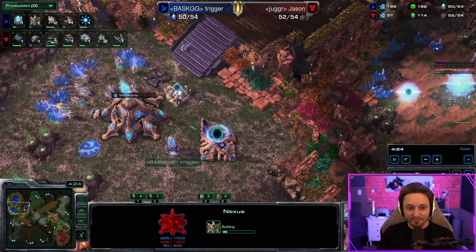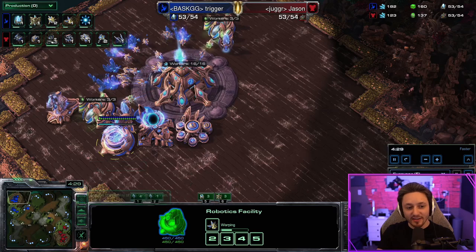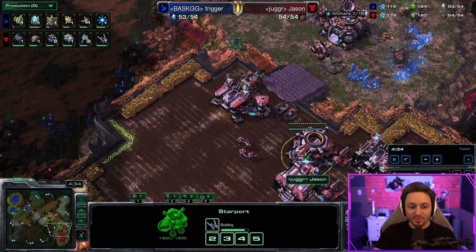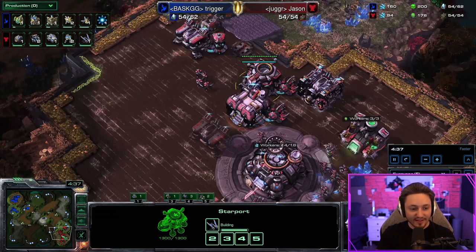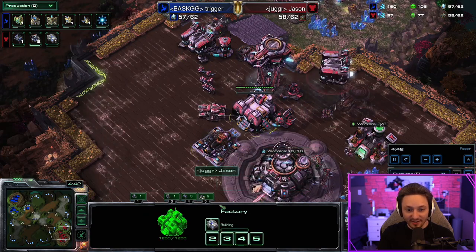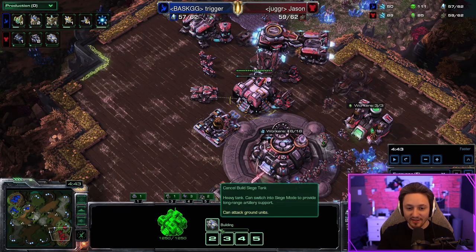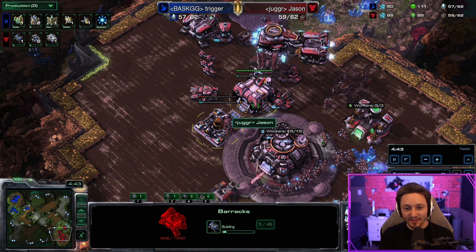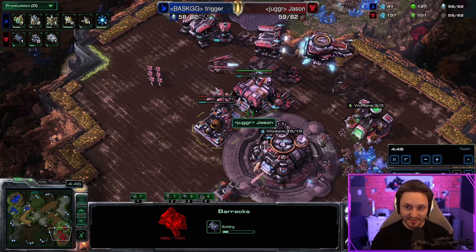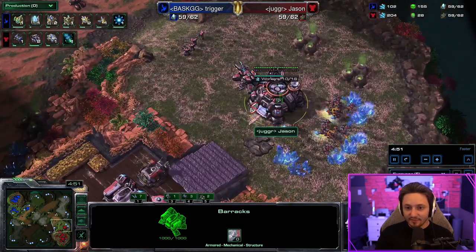I don't see his third yet but I have a strong feeling it's on the way. Four minutes thirty seconds is typically when Protoss takes a third anyway, so by default I assume it's coming at that time. Building our second barracks when the third tank starts — you have one tank in the natural, one in the main, and when you start the third tank that's when you start the barracks, because we're swapping these buildings and want to do it quickly and efficiently.